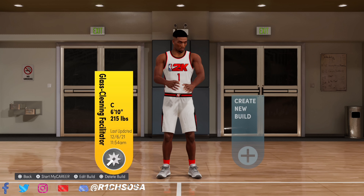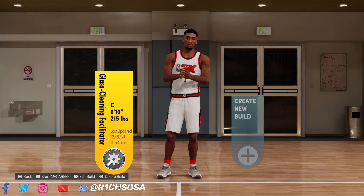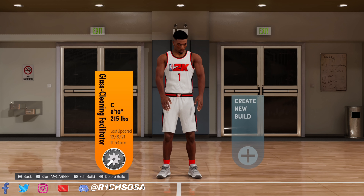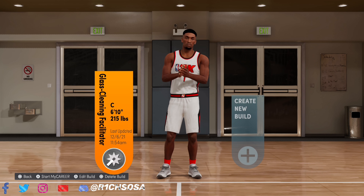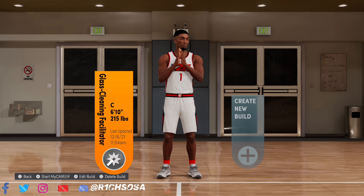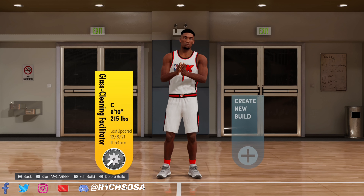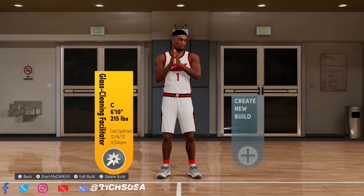What's good y'all, Rich Salsa back in the building with another banger. As you can see by the title and the screen, today I got another very special center build coming at y'all — going to be called the Glass Cleaning Facilitator. 6'10, gonna be able to break ankles, and on top of all that we're gonna be able to get all of the standing contact dunks in the game.